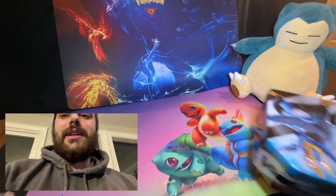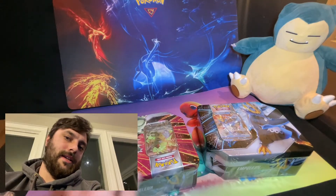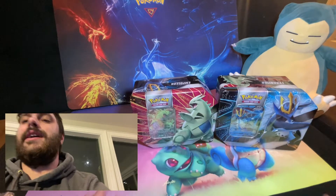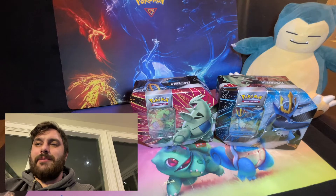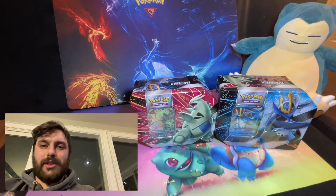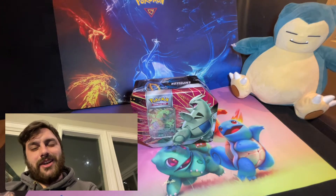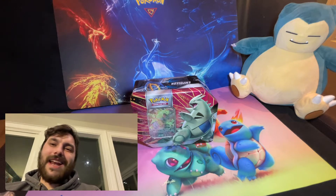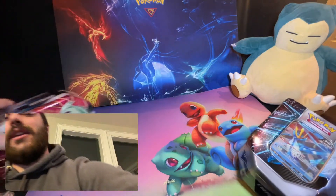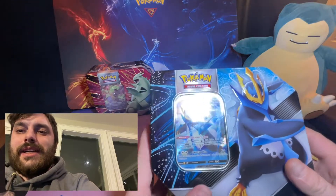Here we go — we got the Empoleon and the Tyranitar V tins. We're gonna open them up, they get about 10 packs between the two of them, five packs each. I think it's all Sword and Shield stuff, so let's get at it. No time like the present, as we say here in Ontario — pitter patter, let's get at her.